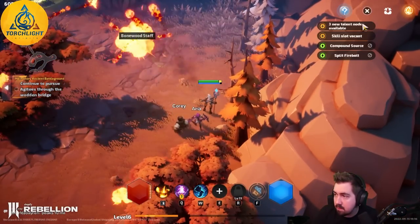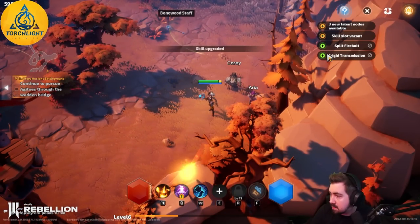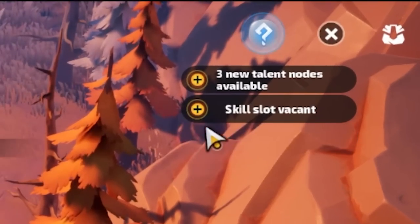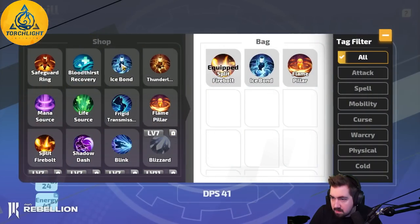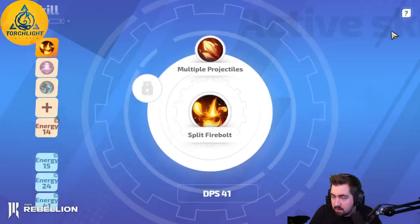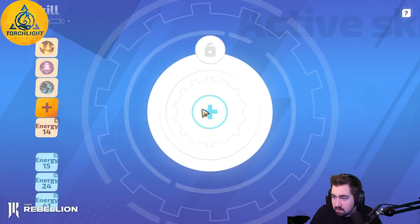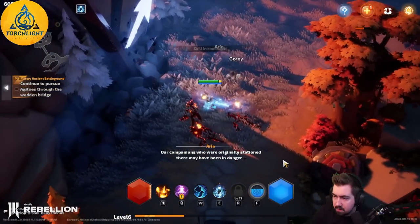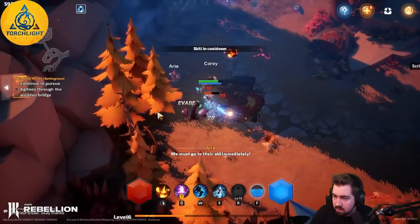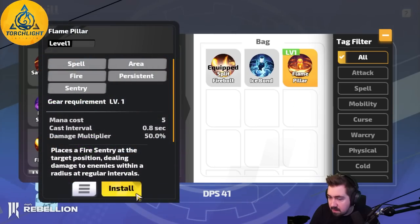Oh, I can take the plus at the top — that is easier! Kill slot available. Ice bomb, flame pillar — we'll do ice. Oh, I already have flame pillar as well. I'll try the ice one. Yo, that is a ludicrous amount of damage.